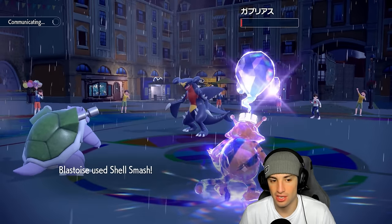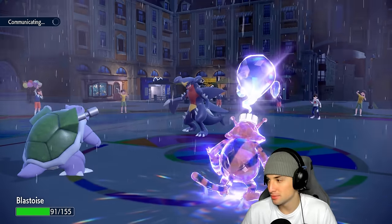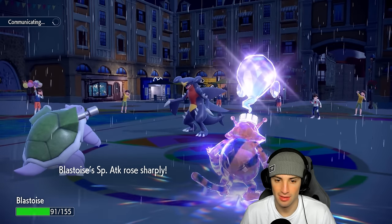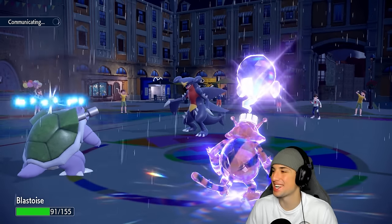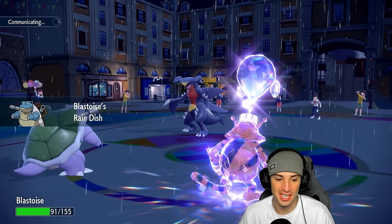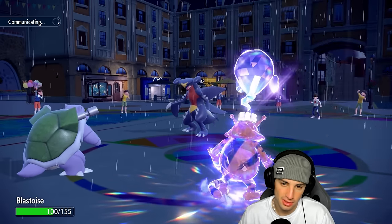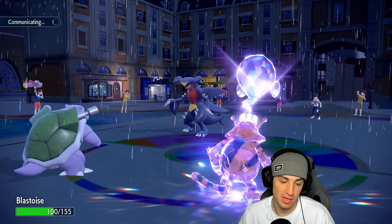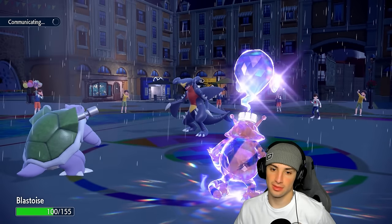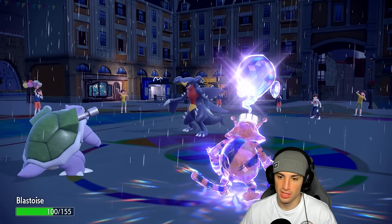Shell Smash with the White Herb — we're now at plus two on both Attack stats and plus two on Speed. Rain Dish gives us nine HP back. I could protect for another nine HP, or I could just attack whatever comes in next. Garchomp survived on one HP which is wild — I hit it with Ice Spinner and it survived. Let's see who they go into. If it's Archaludon I just want to Wave Crash it.